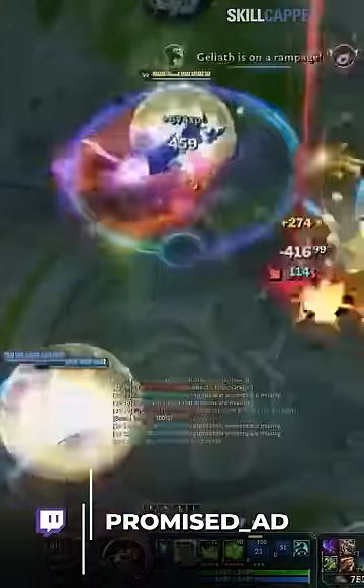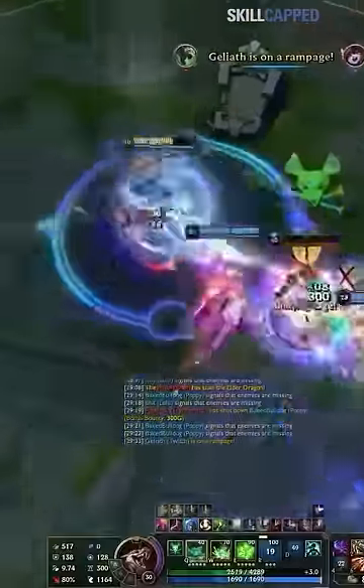Did you know there's a mechanic in League that lets you both auto attack and move at the same time? It's known as space gliding, and here's how you can do it.